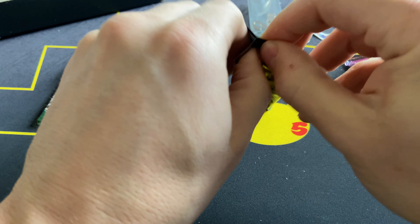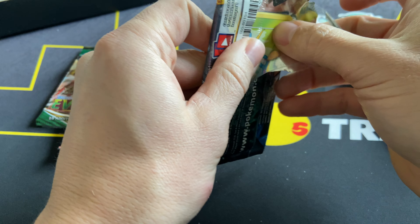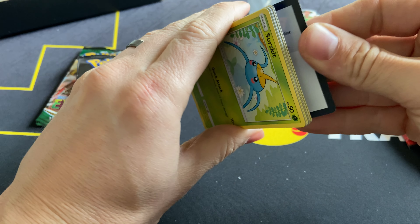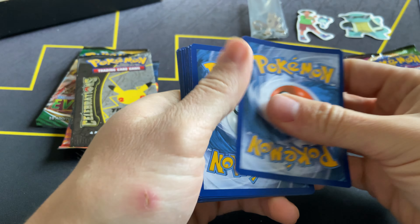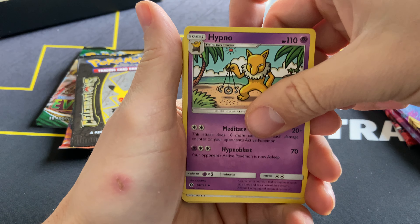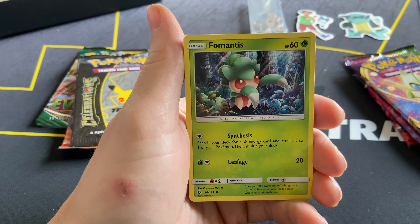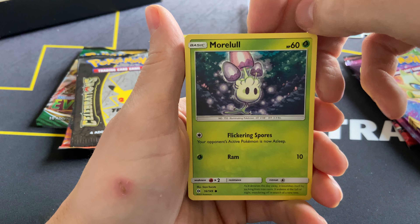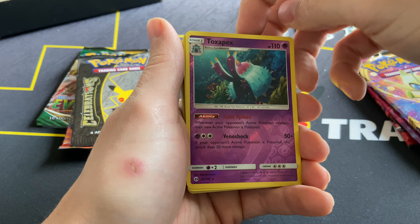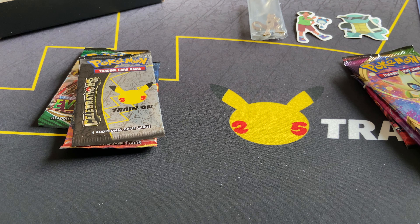Let's get into some Base Set Sun and Moon real quick. For $65 bucks, you're getting quite a bit of stuff that you typically wouldn't get. We pulled Hypno, Trumbeak, Rainbow Energy, Surskit, Fomantis, Morelull, Sandygast, Dratini, Toxapex, and a Toucannon — non-holographic.